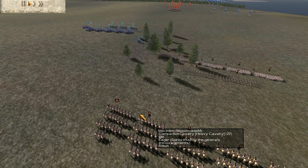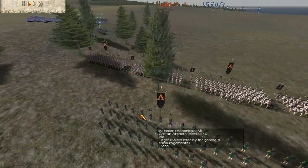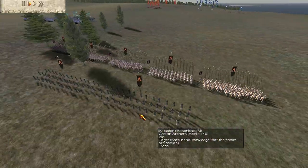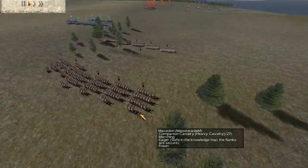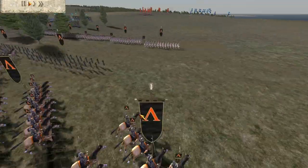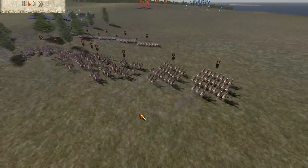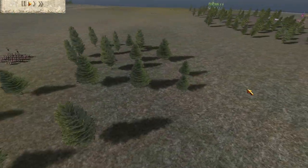My first ally, Masonic Adam, has 5 units of 2-upgrade Royal Pikemen — so they're not the strongest — 2 upgrades on his Cretans, and also 6 units of gold-gold companions. So he's put his upgrades on his companion cavalry.